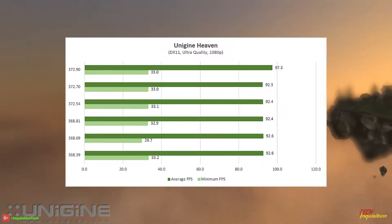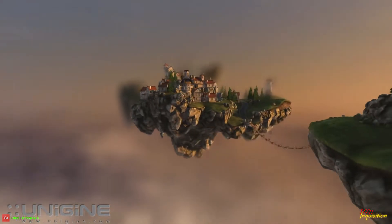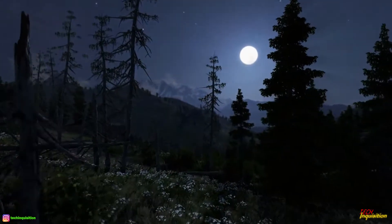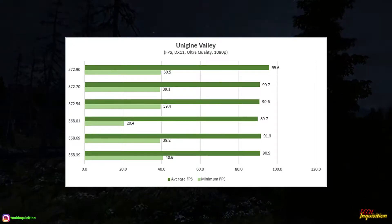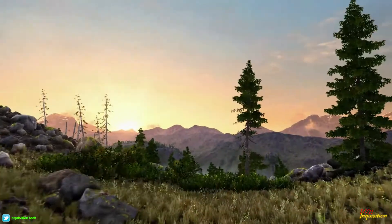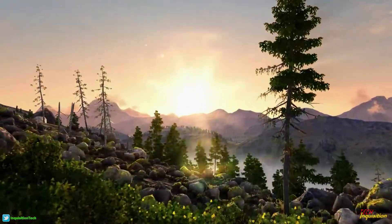I'm seriously saying this new driver is doing well across the board — all performance is up, except for maybe one thing. Heaven has increased by 5 frames per second, which is very nice. Same for Valley — Valley has also got a 5 frames per second increase. That's a serious increase in performance and I'm actually very happy with it.